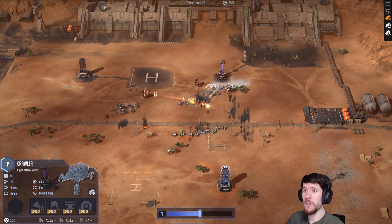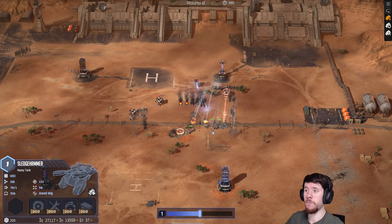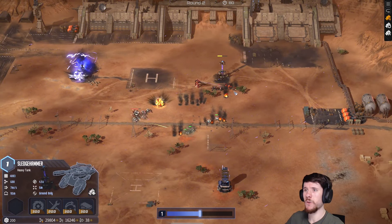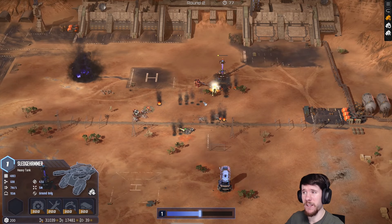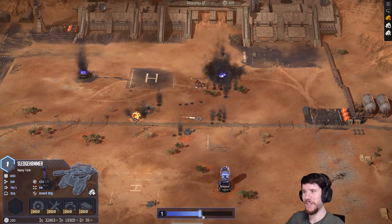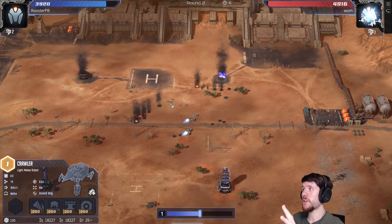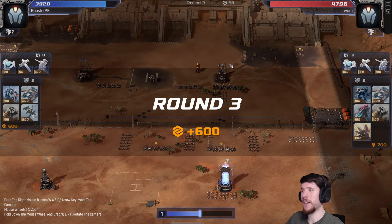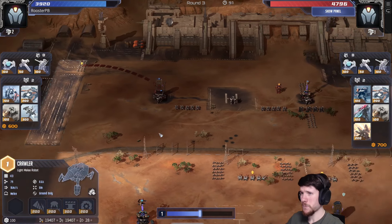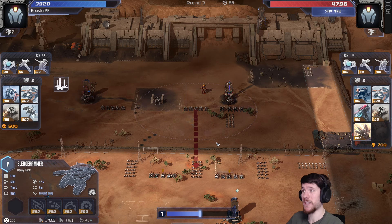I probably still lose this because my opponent is still a bit stronger and I didn't really do anything about my front line. But I'm creating some problems. In fact, we might even win this — it looks like we actually do win. I only spent 200 on units there with a double crawler and you can see how powerful they are. Level two crawlers on the sides is a disaster because level two crawlers can't even be one shot by level one sledges at this point.